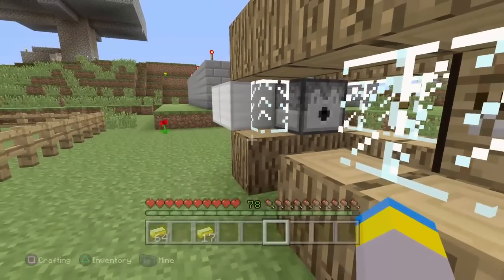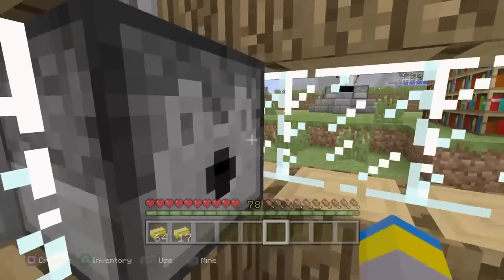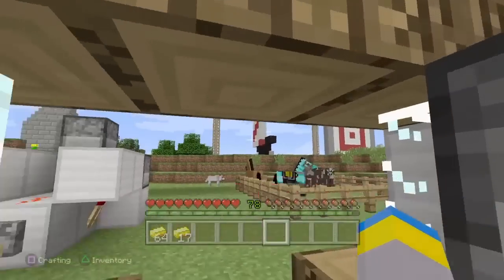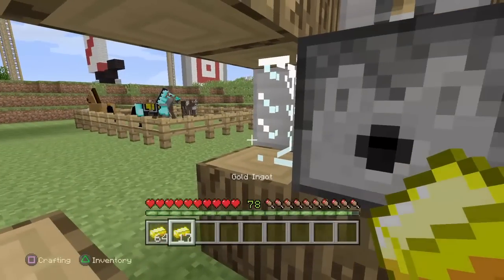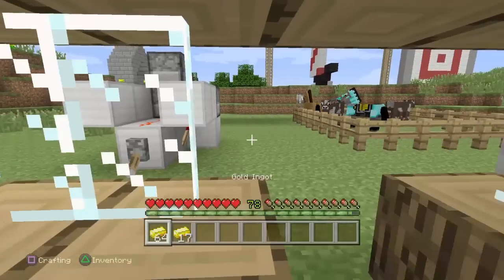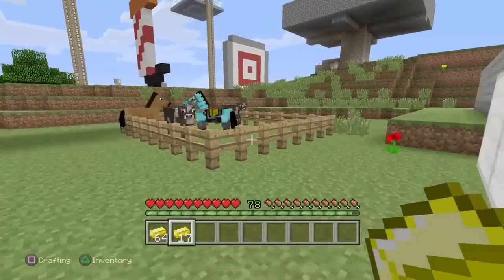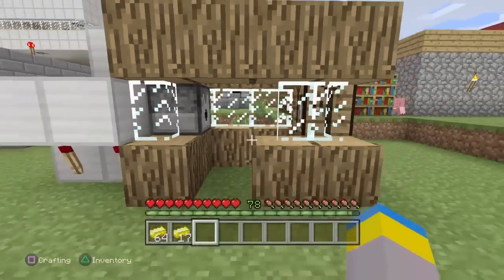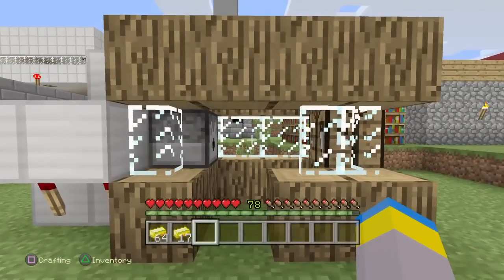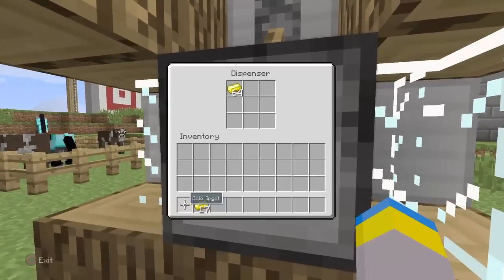As you guys can see, I did have four more gold ingots but it kind of glitched out and took them away. But I gained 17 more gold ingots than what I had before. Before I only had one stack — 64 — and now I have 81 gold ingots.